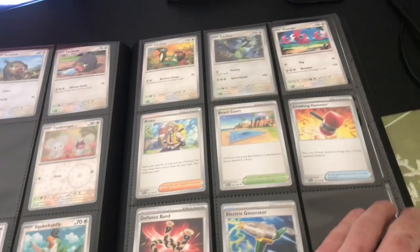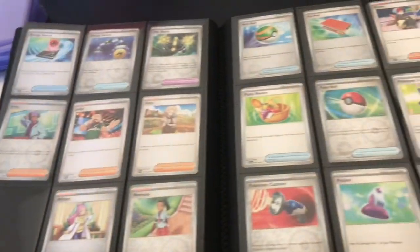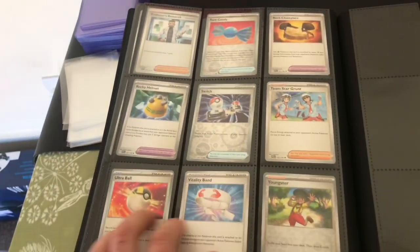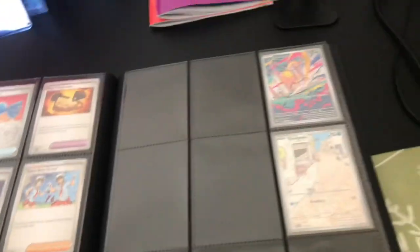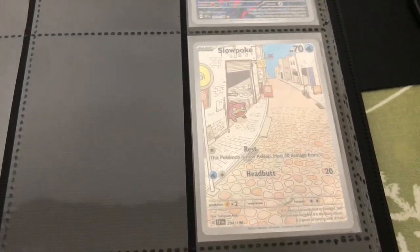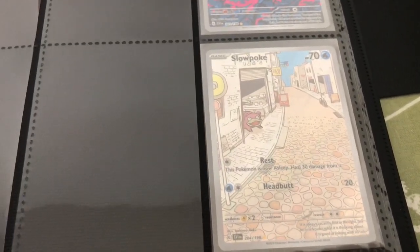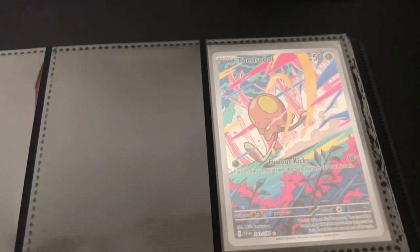Just going to be a quick episode today — just a little update to show you how far we're coming along. We've got the majority of the trainer cards and support items. And here, moving on to the rarest stuff towards the back, we've got the Slowpoke illustrator rare — absolutely stunning artwork on that, really love that. And we've got the Toadscool there — it's like a cyberpunk future style artwork, that's pretty cool.